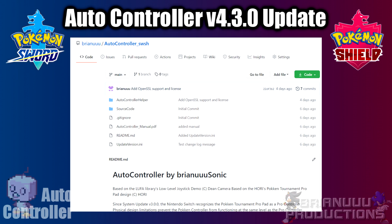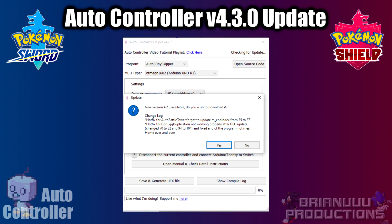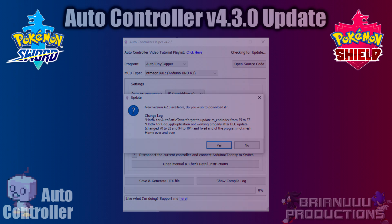With this update, I have also added a feature for AutoController helper to be able to check for updates. If I have made any bug fixes or new changes, when you open the program, it will be able to notify you to download the new version. It just directs you to the Google Drive link again, but the download is only about 20MB, so I don't think it's a big issue.